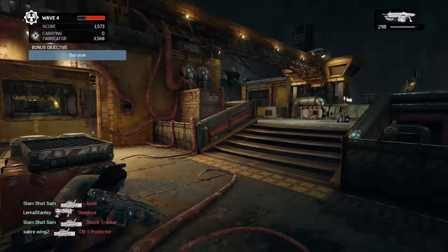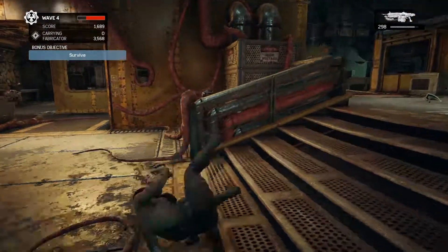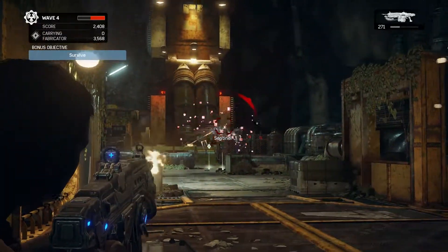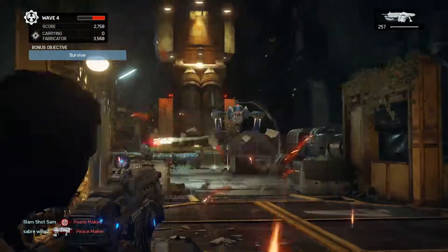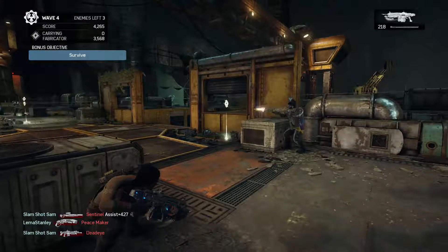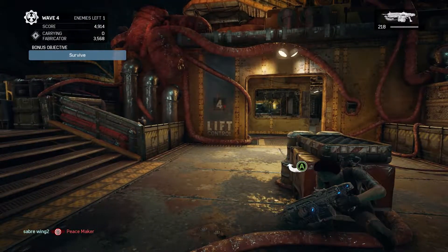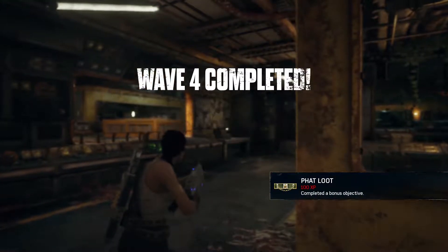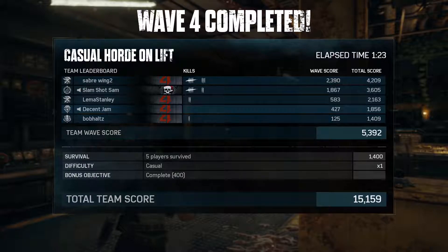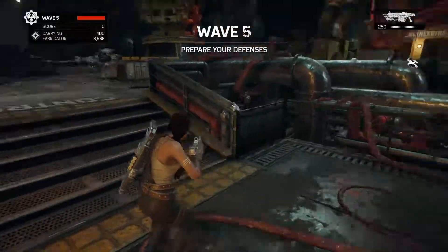They're everywhere but I can't see anything. I feel like I'm not helpful. I assisted for 427 so you did most of the work. Hooray, bonus objective! It's not really an objective to not die, is it? I feel like that's too soon - that's life's main objective, really. Well, okay, fair - it's more of a core objective to not die, not a bonus one.